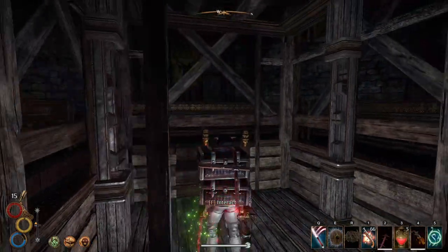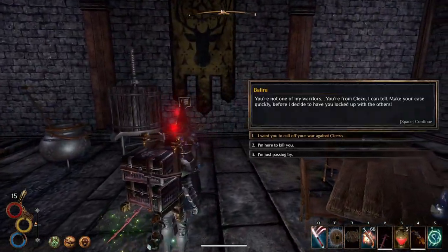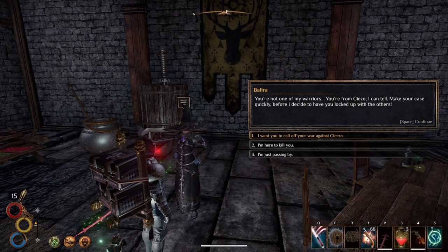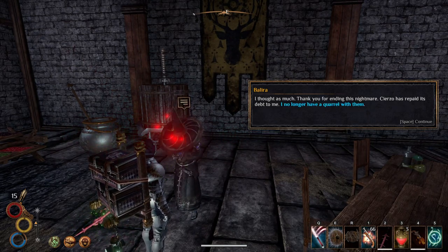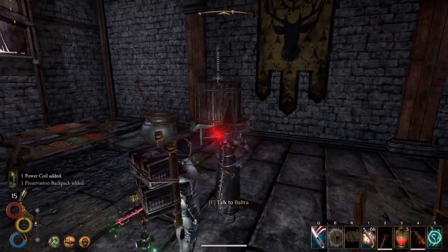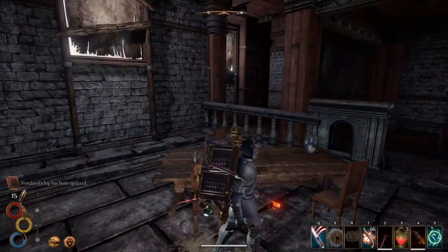We don't want to kill the NPC - we're not monsters. She says: 'You're not one of my warriors, you're from Sierzo. I can sense my late husband's mana clinging to your very skin.' She gives you a power coil as well, which fixes my lantern problem.